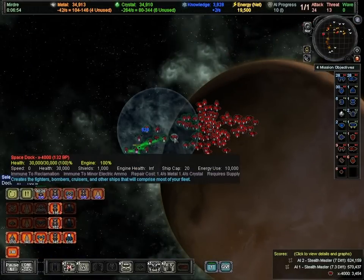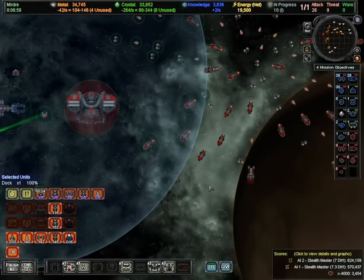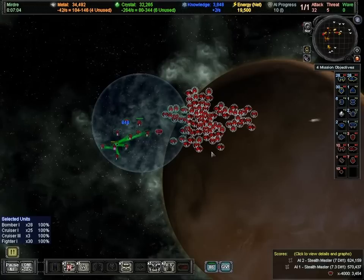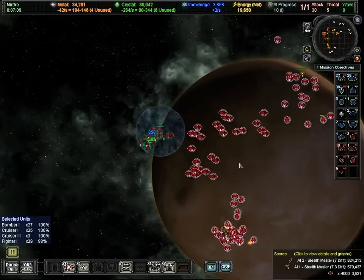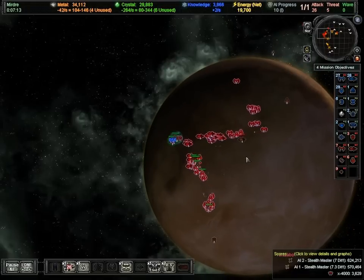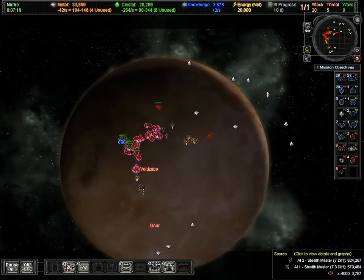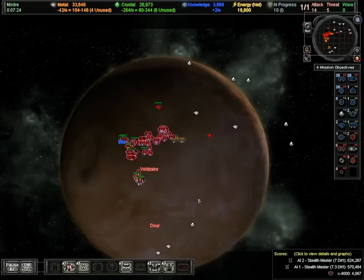What I'm going to do is select my space dock and hold V, then right-click. Now all of the units coming out are going to come out in free-roaming defender mode — they'll have a little pink border. I'm going to put all of my existing guys into free-roaming defender mode as well. Now all these guys in free-roaming defender mode start going out and defending the entire planet, and when they're done they'll return back to that home guard point.